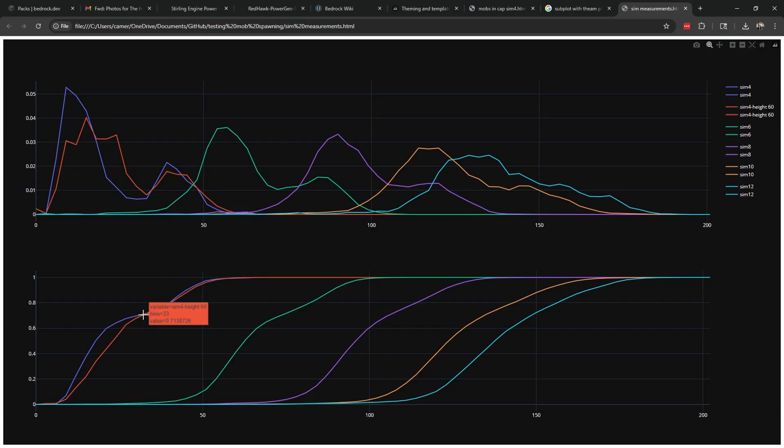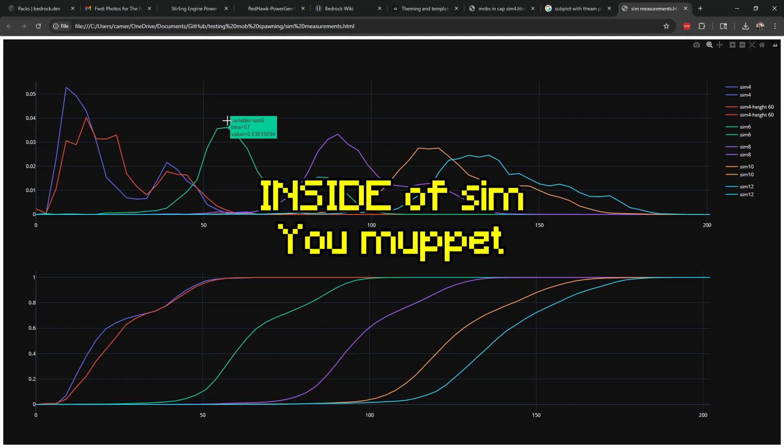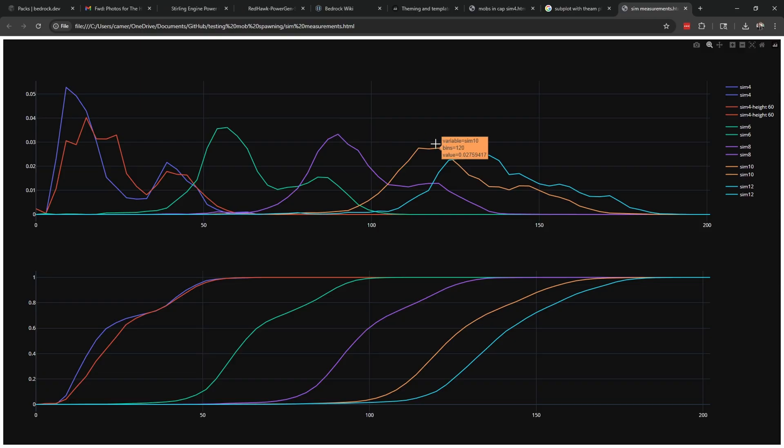Sim 4 has a spawn radius and despawn radius of 44. Sim 6 shows a massive jump in mobs because there is a spawn and despawn radius of 128. Sim 8 just adds another couple of chunks, and so do Sim 10 and Sim 12. You'll notice two strong lumps in Sim 4 — one for when you are not in an ocean, and one for when you're in an ocean. You get a similar thing on Sim 6, and they kind of flatten out on Sim 8, 10, and 12. This is actually just the impact of fish.